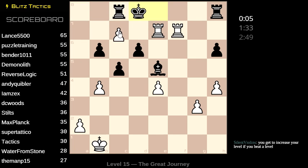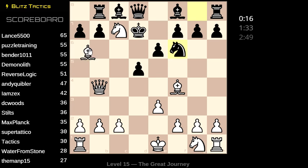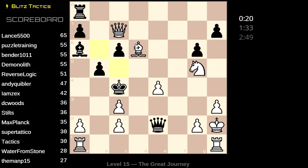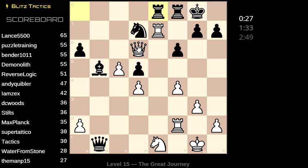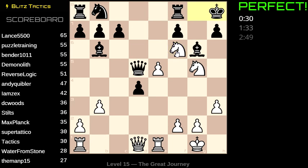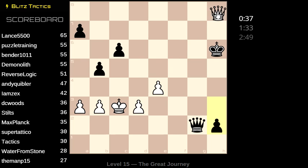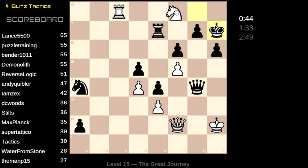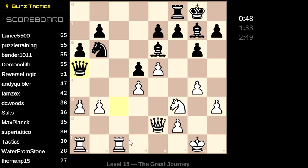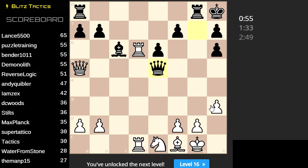Have we seen this one before? I think so. Check, check, checkmate, check, check, check — win all the rooks and the queens. Winning the rooks by themselves is not enough to win the chess game — you have to also win the queens. This is mate. This mates. This wins the queen. This mates. And we've qualified for level 16!